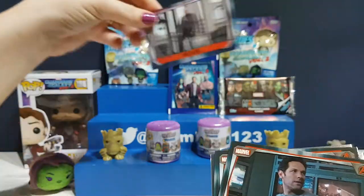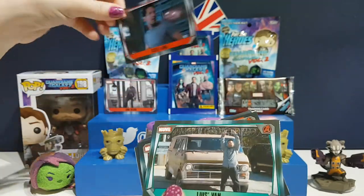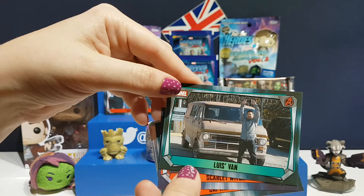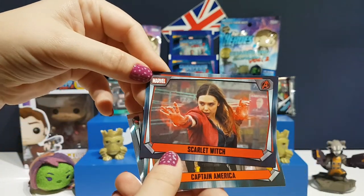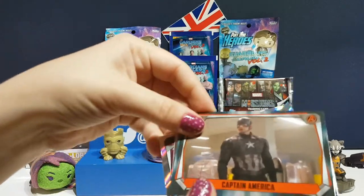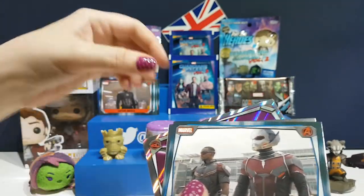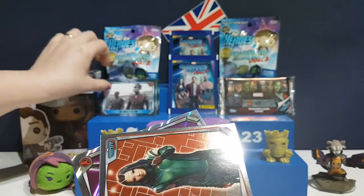Eric Selvig - he's from the Thor movies or something, isn't he? Scott Lang, otherwise known as Ant-Man. Louis - he's Ant-Man's friend, he's very funny. Scarlet Witch - I think she is awesome. She's very misunderstood and I really like her as a character. Captain America - the first Avenger. Ant-Man and Falcon - that was from the Civil War film, wasn't it?